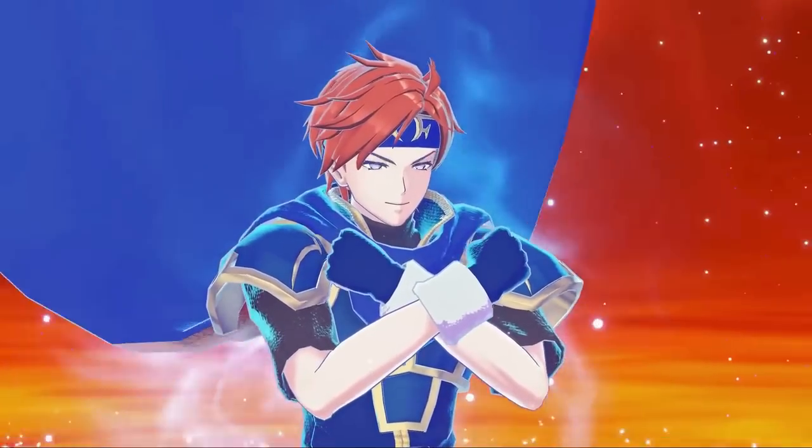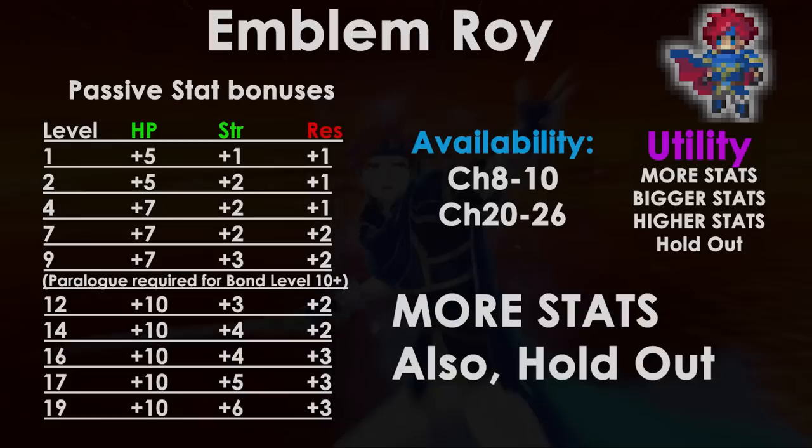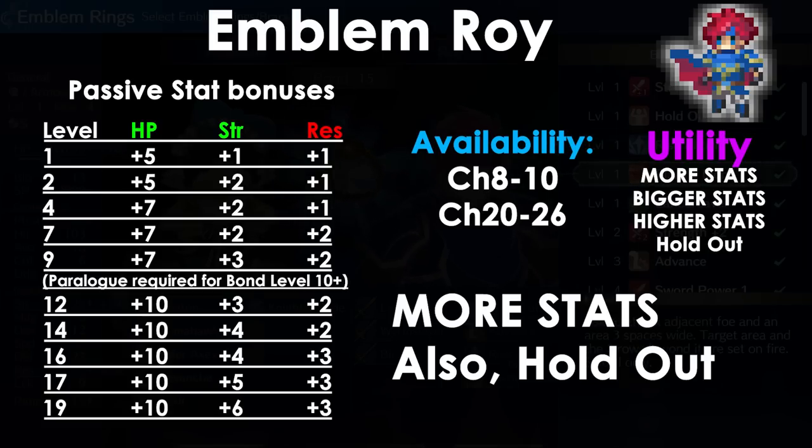This is Roy, the Emblem of Binding. He is the 5th Emblem and focuses on combat and survivability. You can use Roy from chapters 8 through 10 and from 20 through endgame, which basically means he's only there for the endgame. His passive stat bonuses are HP, Strength, and Resistance, and are quite substantial.